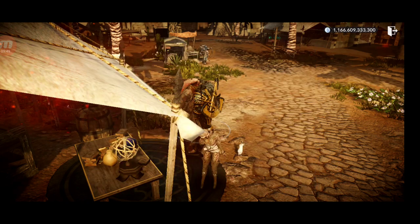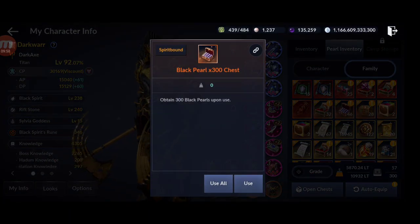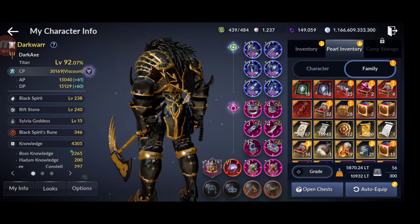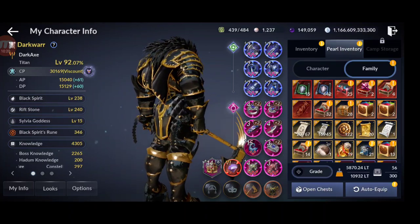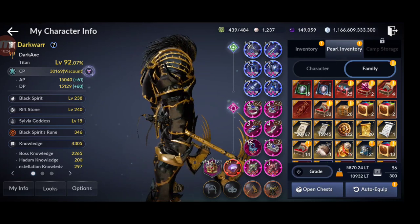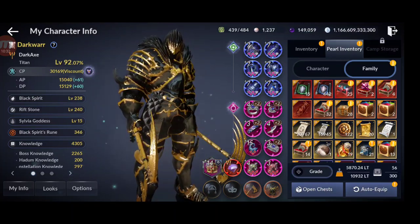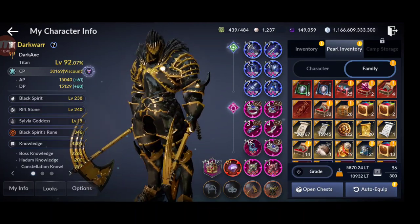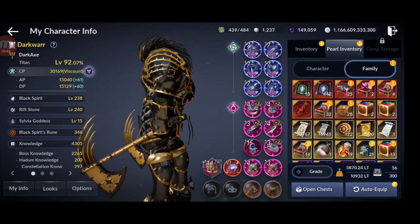So from merchantry I started at 126,000 and opening the 46 black pearl chests gave 13,800. In total from farming dispatch mode for about four to six months I gained around 23,000 black pearls. They reduced the yield from dispatch mode somewhat, but it's still not bad. I'm already at 149,000.